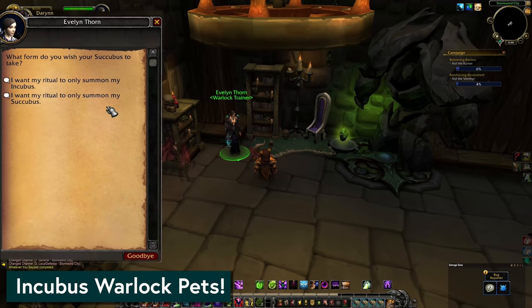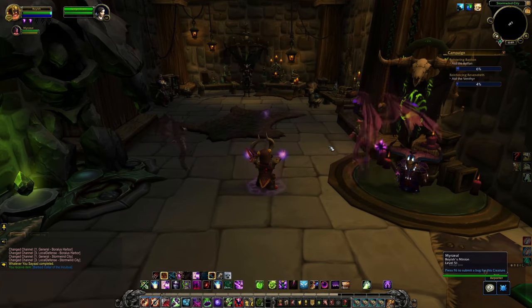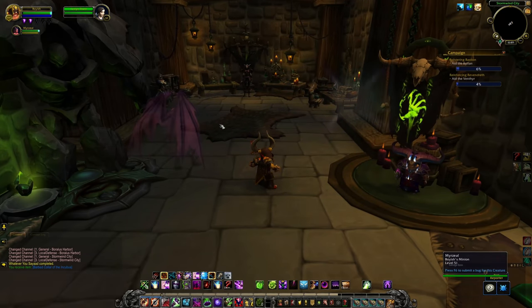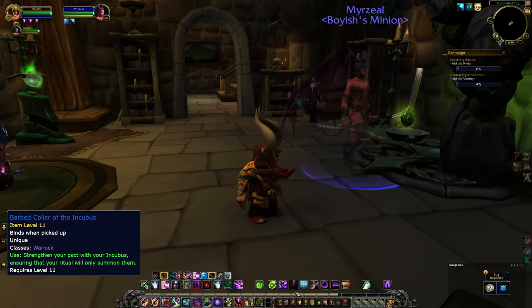Next, a little cosmetic update for the Warlocks out there: the new Incubus option for Warlocks. By default, your Summon Succubus should bring out either a Succubus or an Incubus randomly, and if you prefer it to always be one or the other, there's a Barbed Collar item that can do that for you.